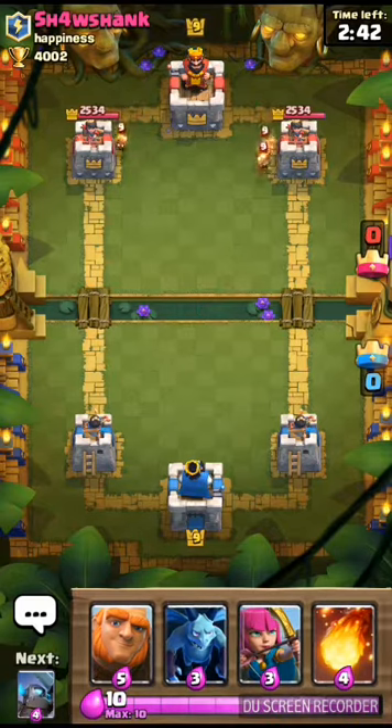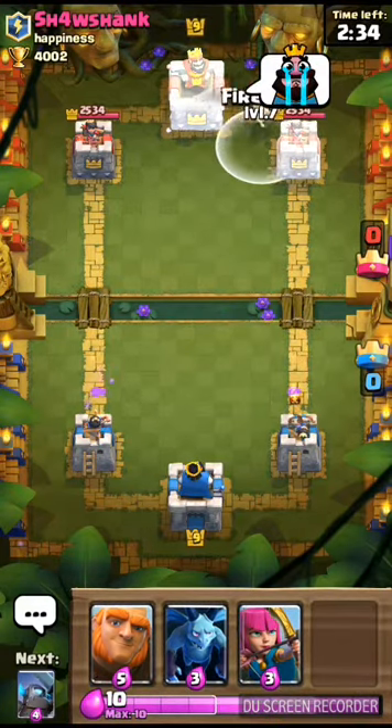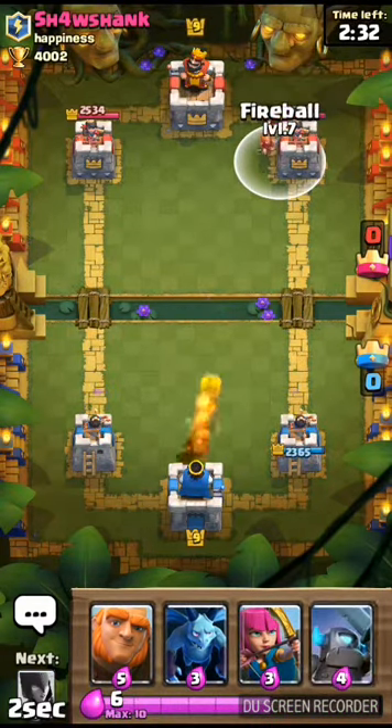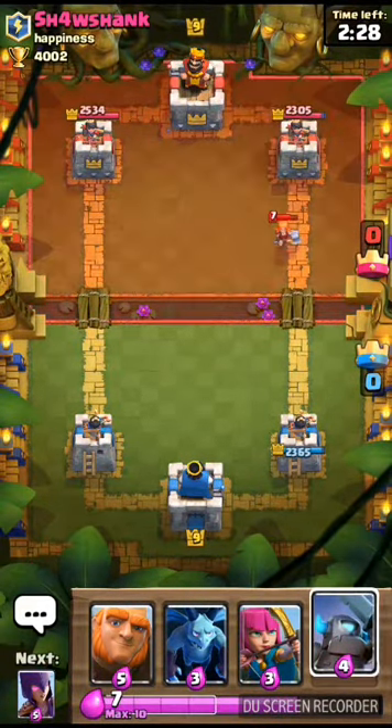Okay, so he's throwing out fire spirits — I don't really need to counter that. Now a big thing you don't want to do is just throw the fireball out to damage the tower carelessly. And if you hit the king tower, you activate it, which you don't want to do, because then it's going to start shooting.